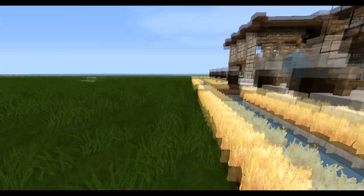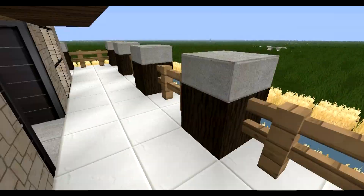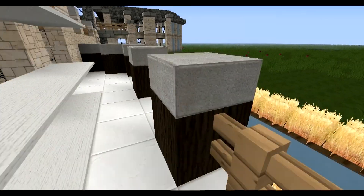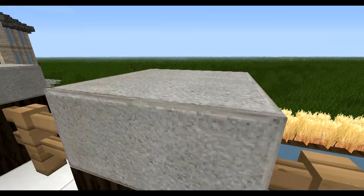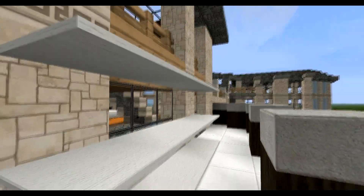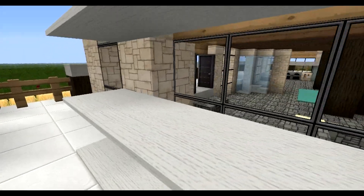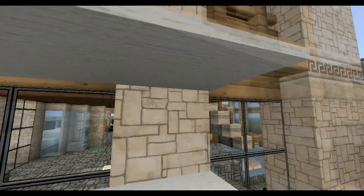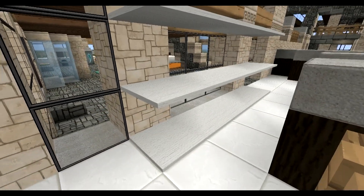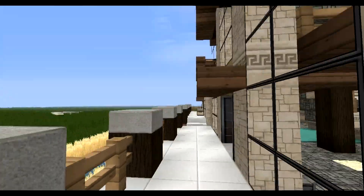The support blocks over here that I use are spruce wood and I think stone slabs. I actually tried to do something with the wool carpet over here, tried to make it look a little bit more interesting. And I think it looked pretty cool, so that's why I kept it there — just like a little touch that gives it something extra. It looks pretty cool.